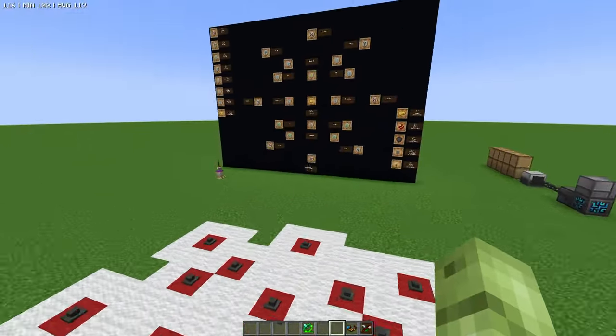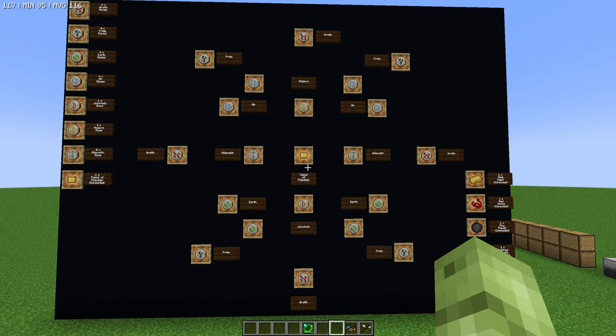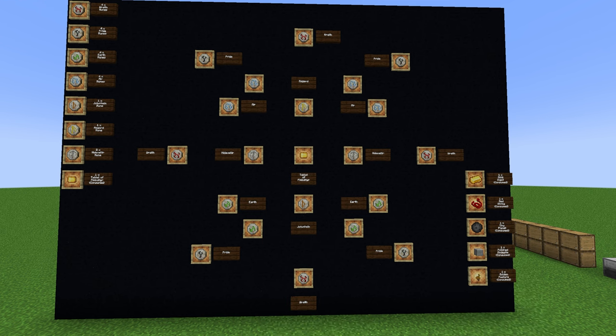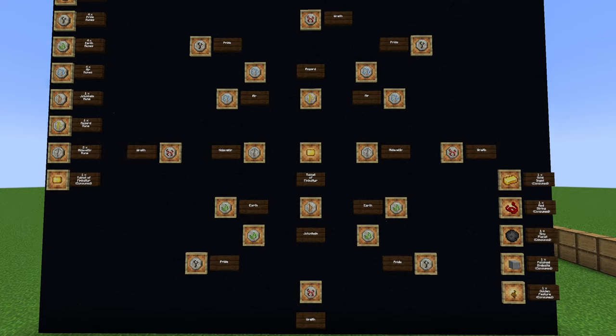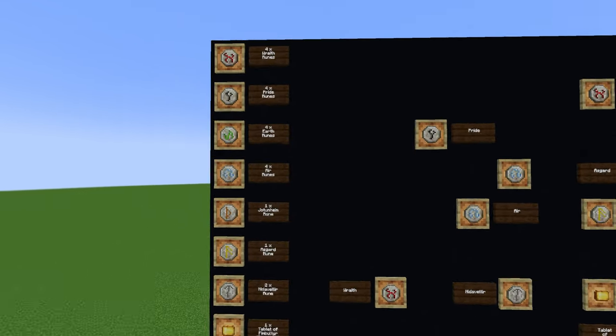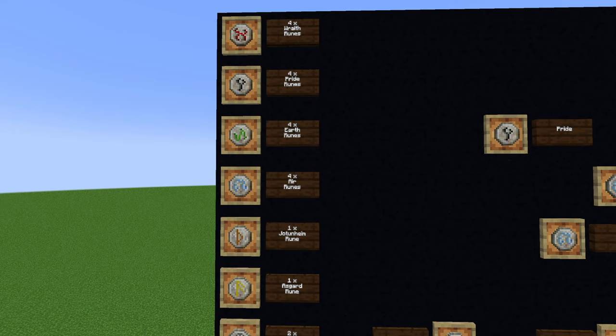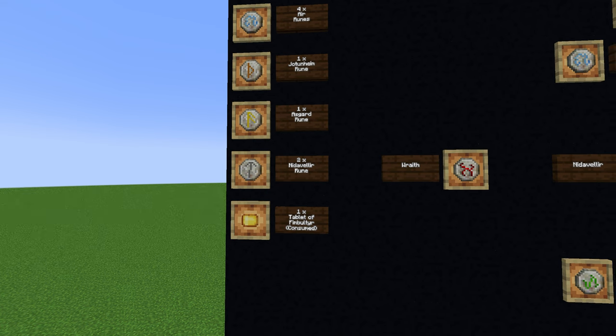There was a runic altar. You will end up with all of your runes. I've made this board here just to show you where all your runes need to go. If you want to pause it and look here, you can see exactly what you need. You're going to need four Wraith runes, four Pride runes, four Earth runes, four Air runes, one Jogunheim rune, one Asgard rune, one Nidavellir rune, and a Tablet of Thimbulthia.